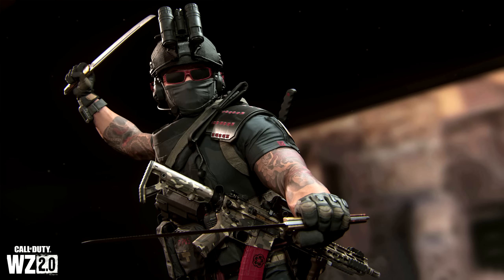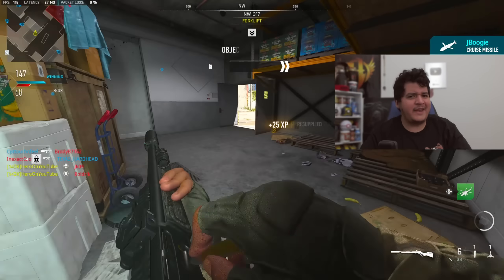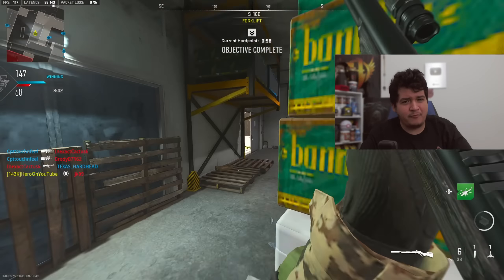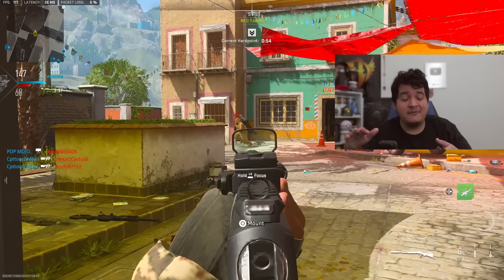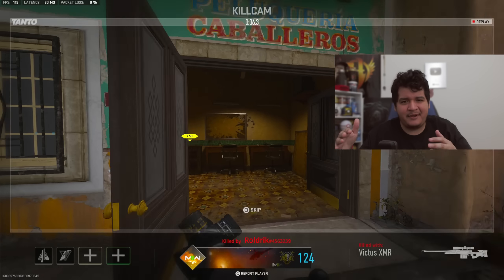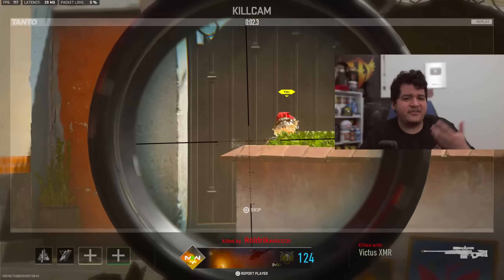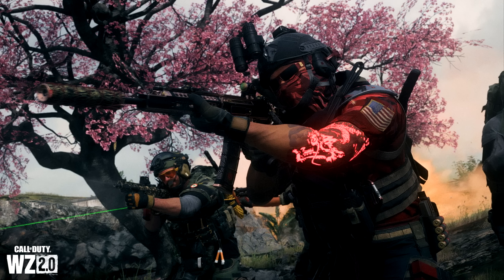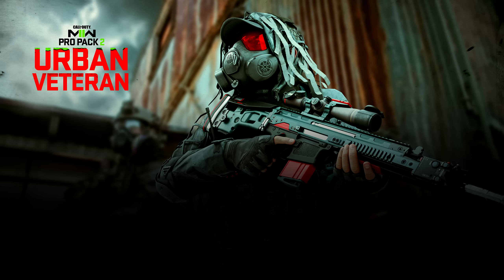For the last weapon at Season 2 launch, we got the Crossbow, which is not unlocked in the Battle Pass. You actually unlock it by completing all seven of the Path of the Ronin event challenges, or you can purchase it through a store bundle. We've seen the Crossbow in Modern Warfare 2019 and Cold War. You can equip attachments on it and use explosive bolts, sticky bolts, or whatever. I can't wait to make a video with this gun.